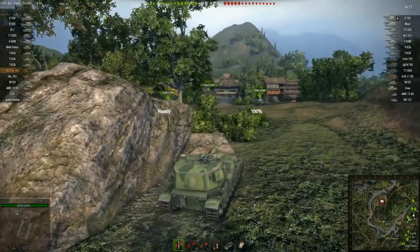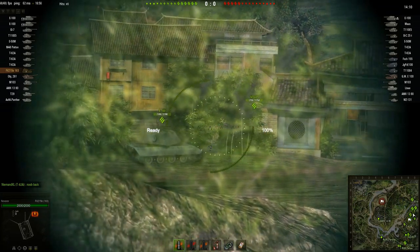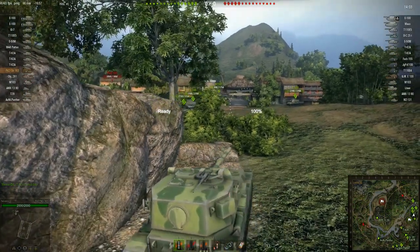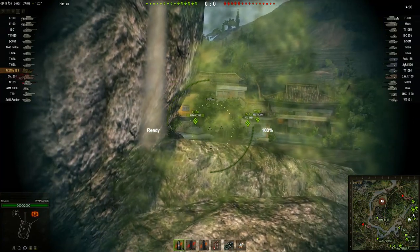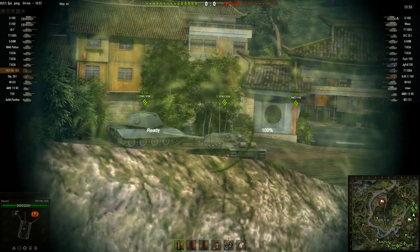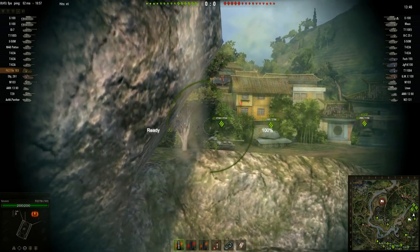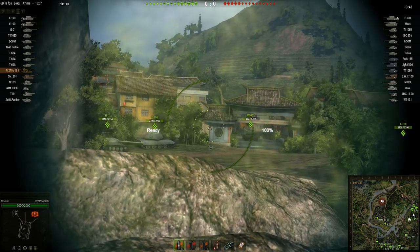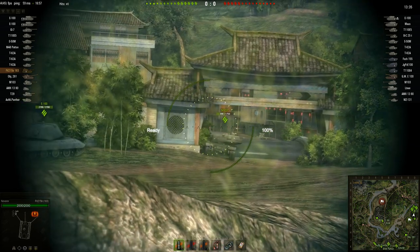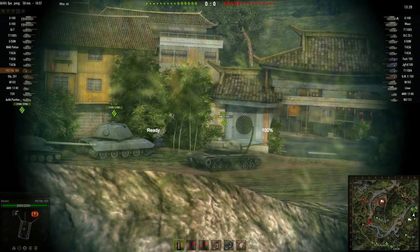With various equipment and crew skill options you can get the reload down to about one shot every 25 seconds — that's more or less the best you'll ever get. But it's not the gun or the machine, it's the ammunition. With standard armor-piercing ammo this thing has 310mm of penetration and does 1,150 average damage. If you invest in gold ammo — premium high explosive squash head — you lose a little penetration, dropping to 275mm, but it does 1,750 average damage. Holy shit.